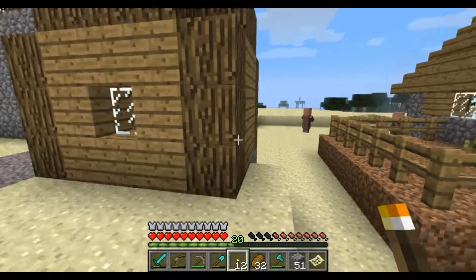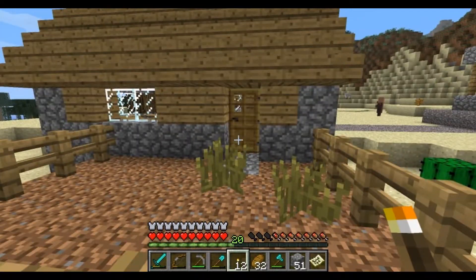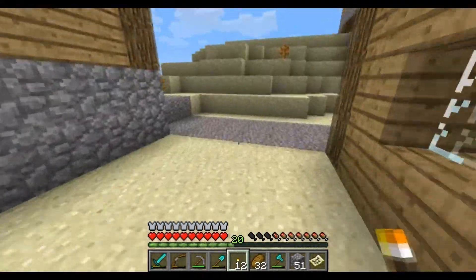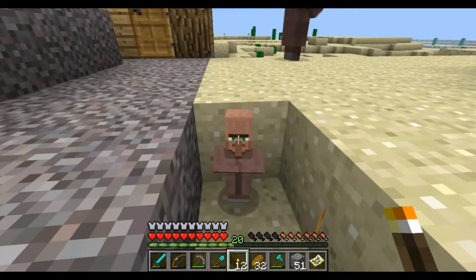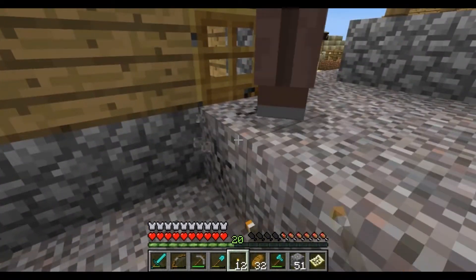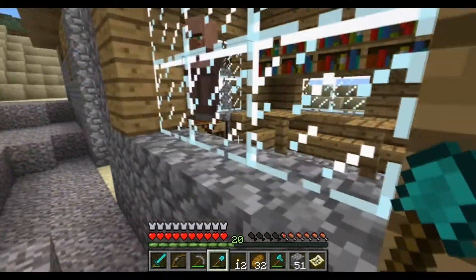Sweet. A little desert village. Cool. I kind of want to plant grass on their yard there. Alright. Oh, my first little one. Hello. That's tricky to get into. There you go. Yeah, this might have spawned...